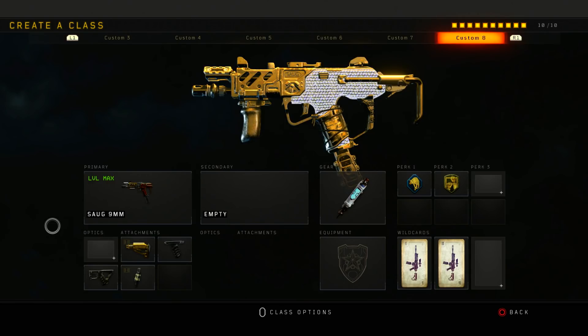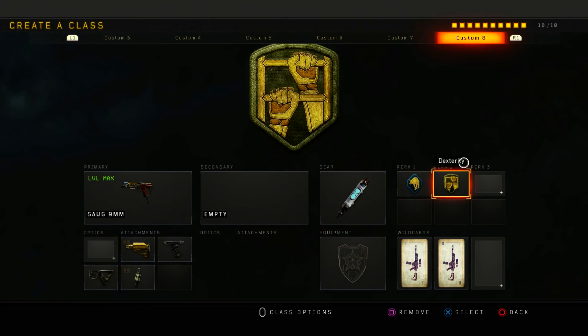Next is my SOG. This is another tryhard class but I also run it in pubs a lot. What I have on it is Stock, Grip, Quick Draw, Fast Mag, Stimshot, Scavenger, and Dexterity.